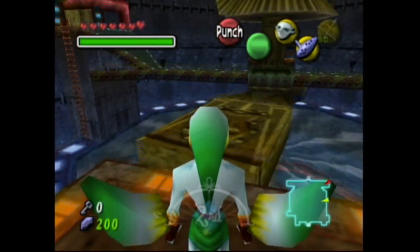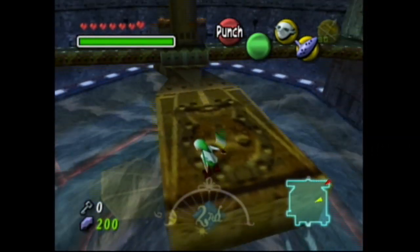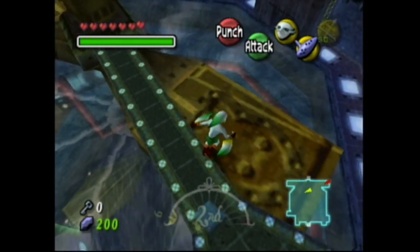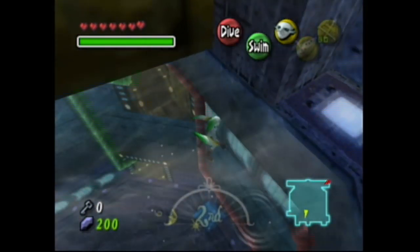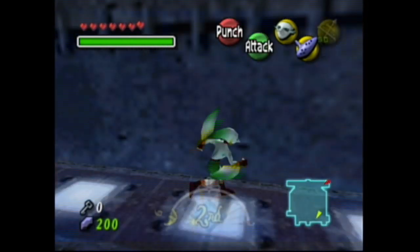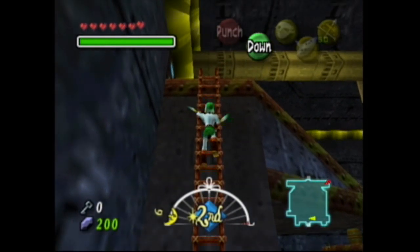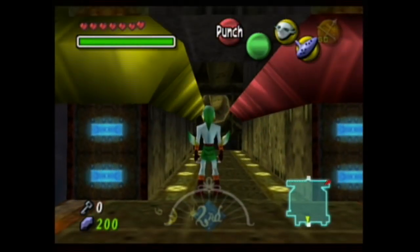Thankfully we're almost done with this dungeon. At least I think we are. I mean, we got the boss key already, so that's usually a good indication of how close we are to being done. Let's wait for it, and jump. And of course I missed. Whatever, I can just climb right here. We can just make our way right back up to this first room. You can see there's water pumping through here, so that's good.